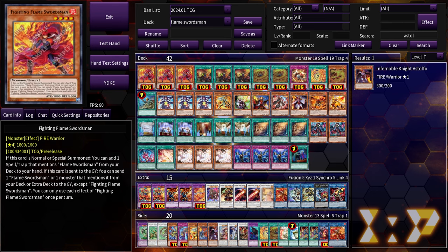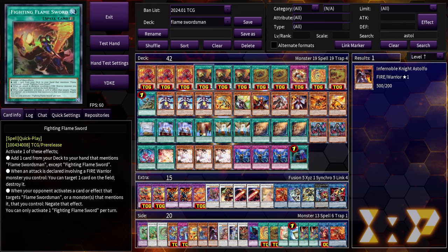So this is just a sample list, nothing set in stone yet. Triple Fighting Flameswordsman: on summon he adds a Spell or Trap that mentions Flameswordsman from deck to hand, and when he's sent to the Graveyard he mills a monster that mentions Flameswordsman — or Flameswordsman itself — from deck or extra deck to graveyard. We also have Fighting Flamesword, a quick-play searcher spell that can pop cards if a Fire Warrior is battling and protect Flameswordsman-related cards from targeting effects.